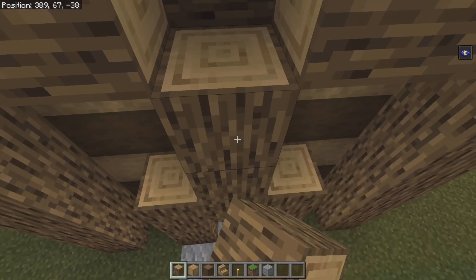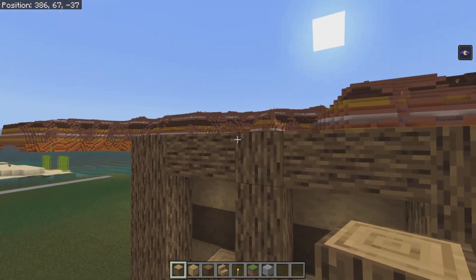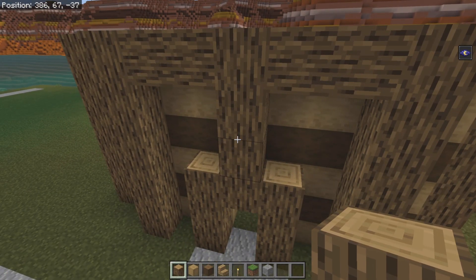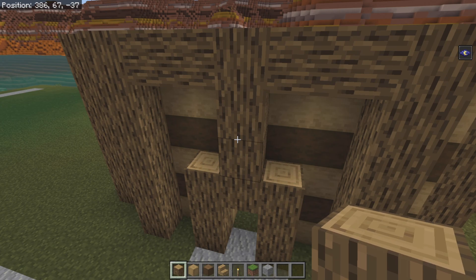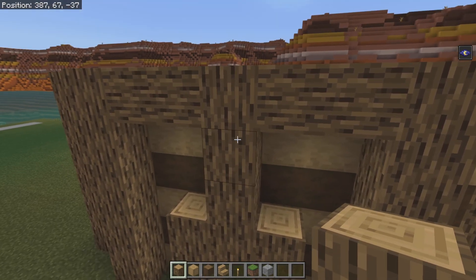I've just realized that oak logs kind of look like a Flake. If you don't know what Flakes are, they're a bit of chocolate — a piece of chocolate here in the UK, and we put them in ice cream. Oak logs kind of remind me of Flakes. I've only just realized it, but that's funny.